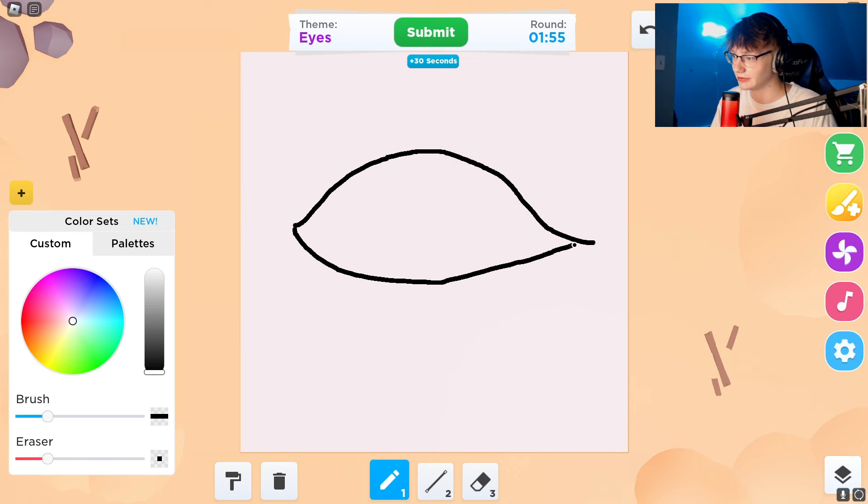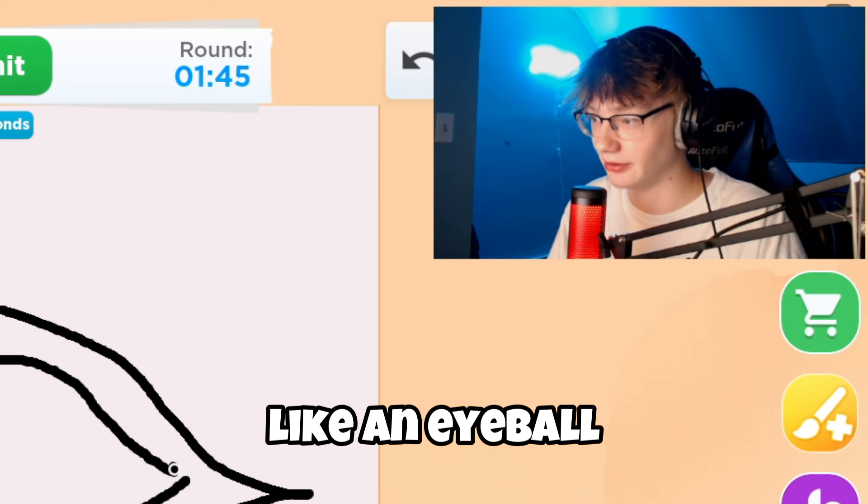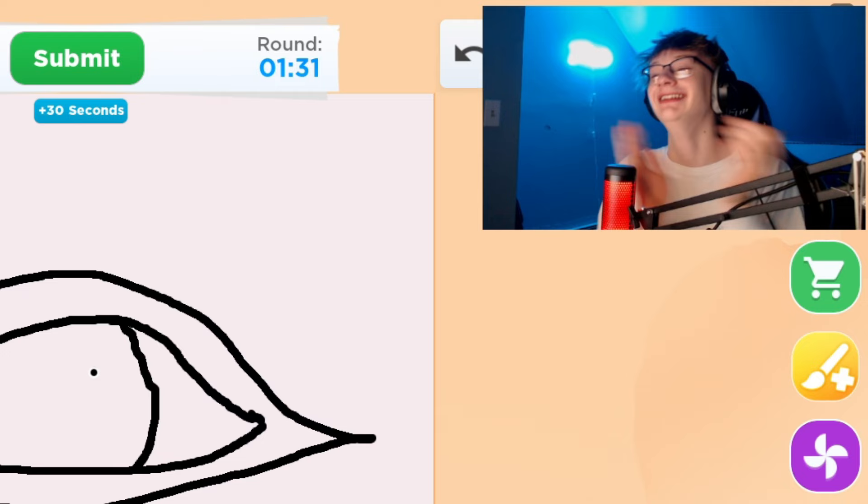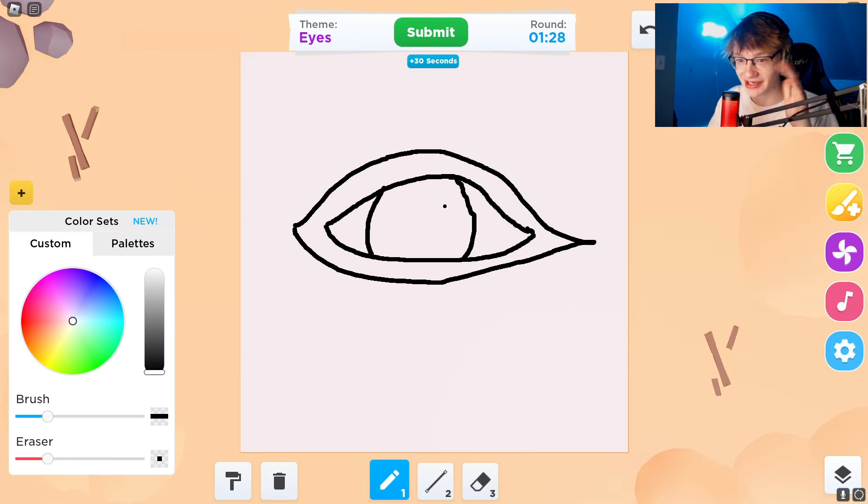Yep, looks pretty good. Now we're gonna do the eyelids - perfect. This does not look like an eyeball. Don't demonetize me. Okay this is - I'm laughing too hard. This is not an eyeball. This is a PG channel, family friendly. My bad. We gotta fix this - we have a minute 20 left. Let's make it a blue eye real quick, we need a bigger brush.